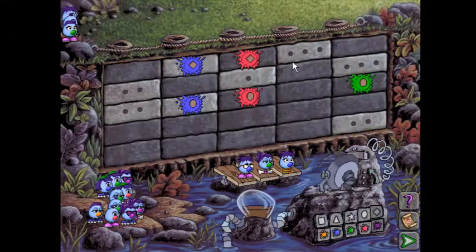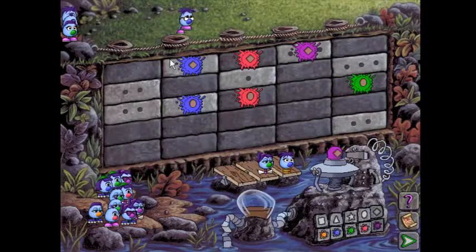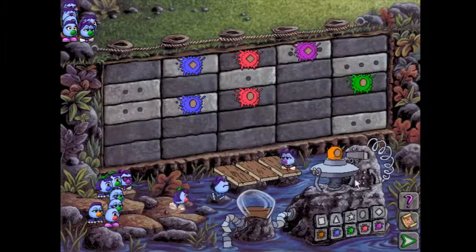We're going to make it purple and try our luck. Now by process of elimination we know that orange must hit this column of the wall. So we're going to make that orange, and we know if we make that a circle it'll hit that part of the wall.